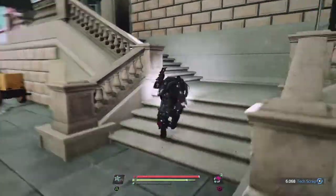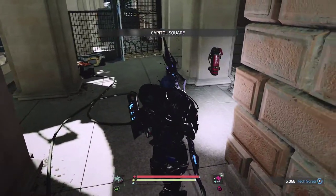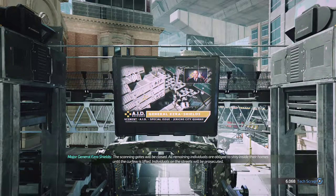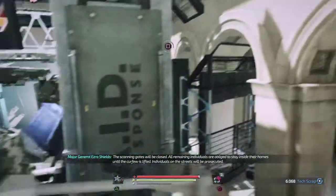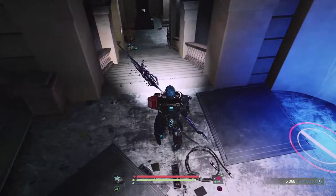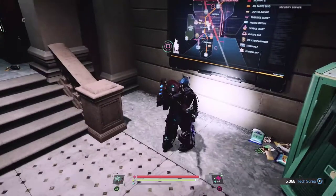Let's go up the stairs — Downtown Metro. What are we looking for? There's an announcement: the scanning gates will be closed and all remaining individuals are obliged to stay inside their homes until the curfew is lifted. Individuals on the streets will be prosecuted. There's a med bay and a door and a map — let's have a quick look at the map.